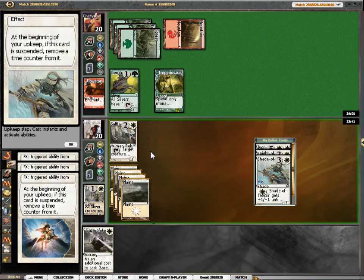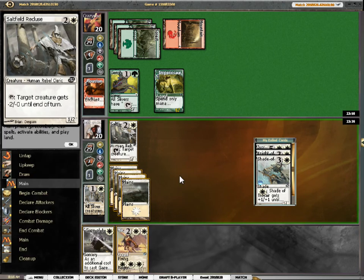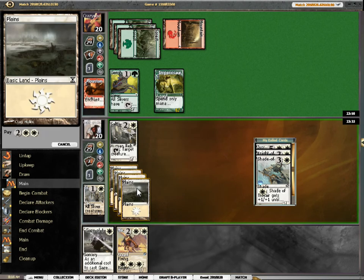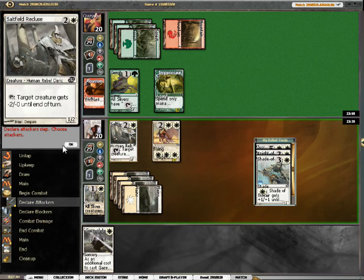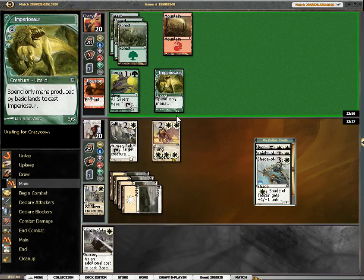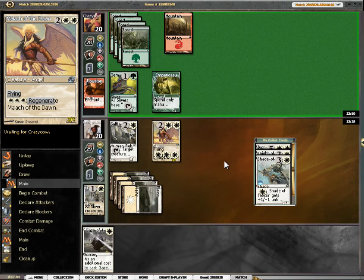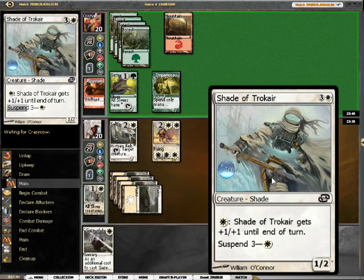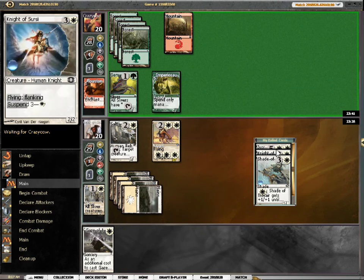5/5 is kind of scary. Mitigate 2 of its power. Between Zulfield Recluse and Malak of the Dawn, I can block a 5/5 - rock on. Good times. It's going to be a big turn. I've got 3, 4, 5, and then however many pumps I want to put into Shade of Trecare. Boom.